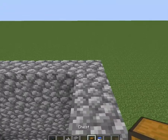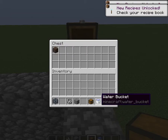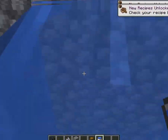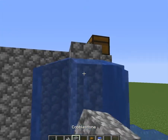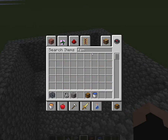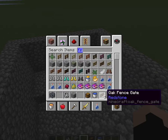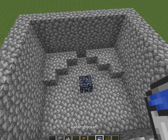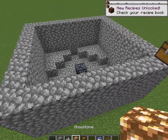You're going to need soul sand — just one piece is fine. You're going to need lots of water blocks. You're also going to need fences, around seven of them, and seven fence gates.